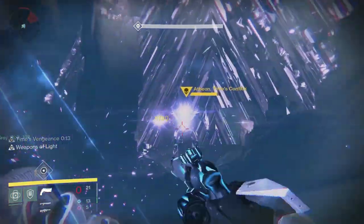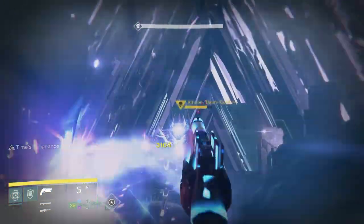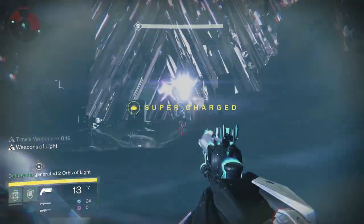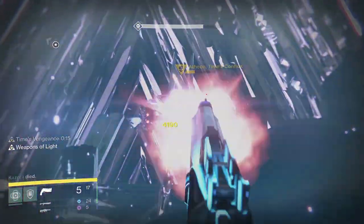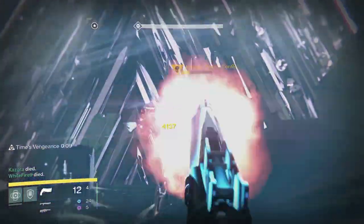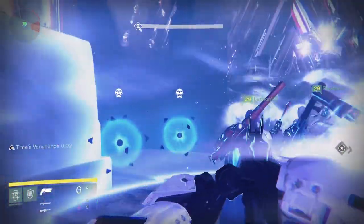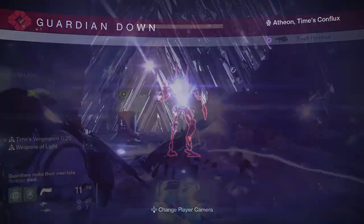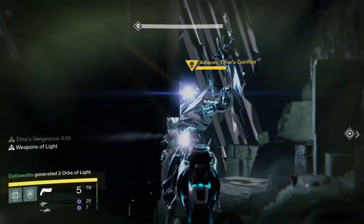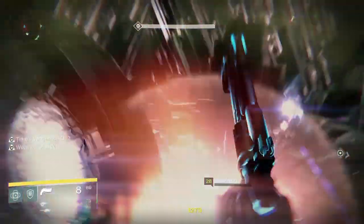For the Middle Platform strategy, have a Weapons of Light Ward of Dawn behind everyone for bonus damage and safety. At around 3 seconds left, the inside portal team should go to the back of the room, while the outside team walks into the Ward of Dawn until Atheon goes passive. However, there is a chance of splash damage hitting you off the left side pillar of the platform. It seems that if shots hit the barrier they do nothing, but if they hit a surface they'll still do damage. If you don't have any Defender Titans and don't want to use the Middle Platform strategy, just find a place to hide and shoot the boss.